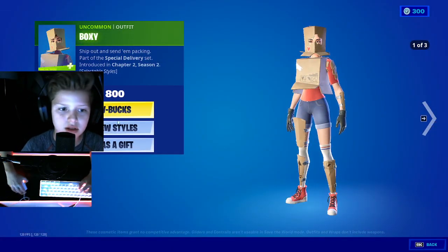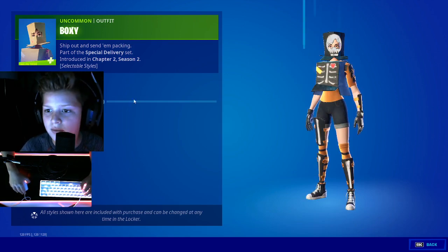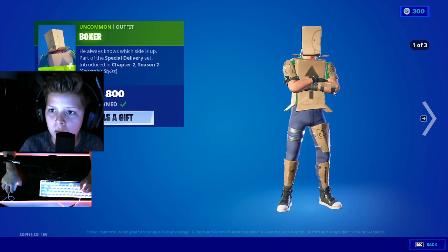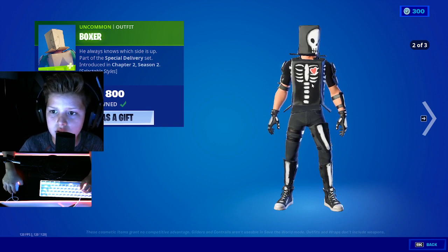We have Boxy, three styles: regular, Spectral Delivery, and then you have this glow one. So Boxy has three styles: this one, this one, and this green glow.